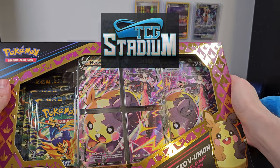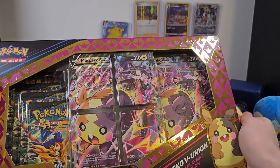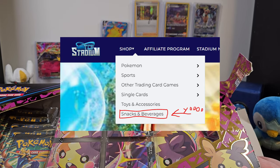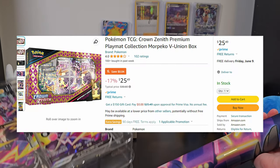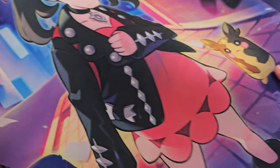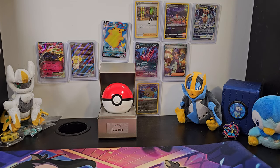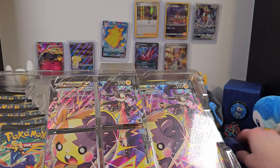To address that, I've got a Morpeko V Union premium playmat collection. I got this from TCG Stadium — and while normally I would leave a link in the description so you can check it out, they don't actually have this on their website anymore. I guess they had a clearance sale, which is when I got mine. I'll still leave a link to their site because they have some really cool products — a lot more than just Pokémon. I'll also leave a link to this product on Amazon, because right now I think it's $25.99 on there, which is actually a pretty good deal. Inside the box we immediately have our playmat, which features a really nice artwork of Marnie and Morpeko. I have to say, this playmat feels really nice — it's like a high quality mousepad.